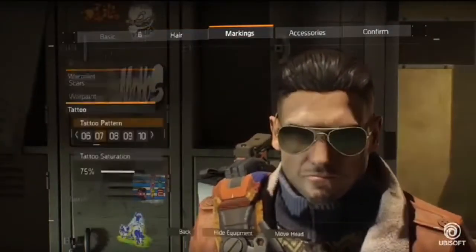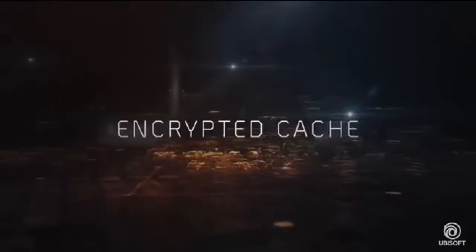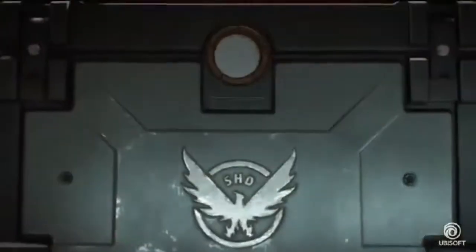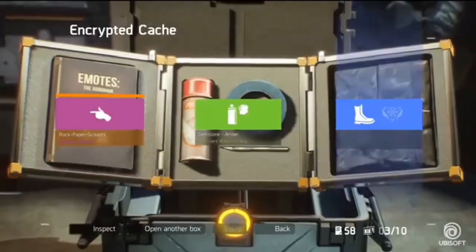We've listened to your calls, and now you can re-customise your face however you want it. You can finally get rid of your sunglasses or change your haircut. We've also added encrypted caches containing exclusive emotes, outfits, and skins. These encrypted caches can be unlocked with keys that you find in the world or via premium credits.